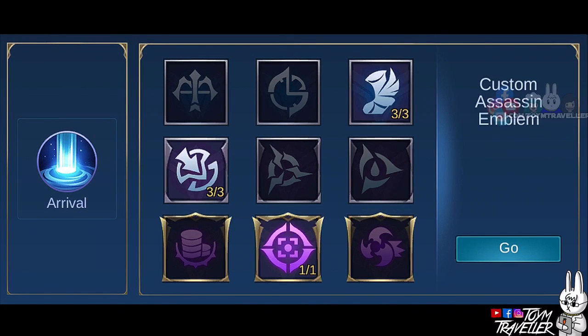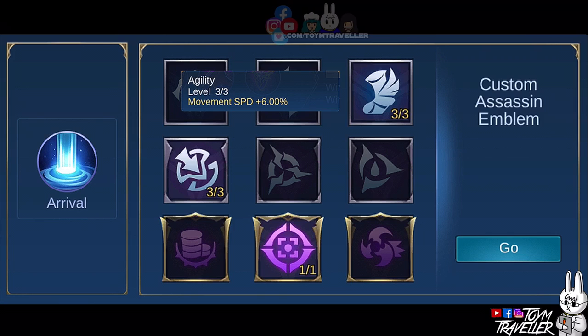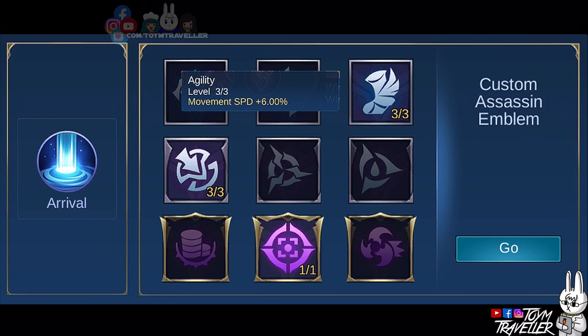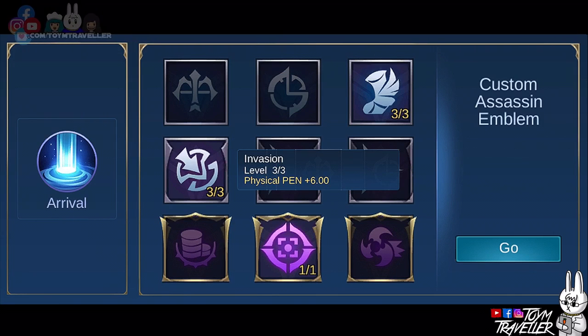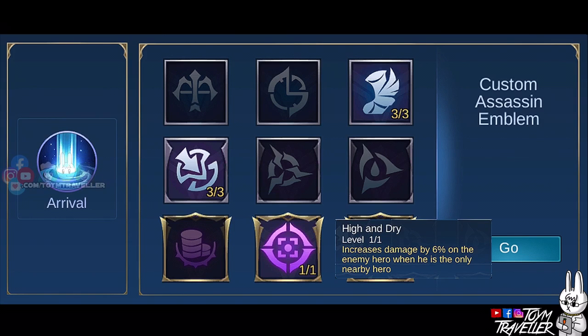In my opinion, the best emblem set to use is the Custom Assassin emblem set. This could provide extra stats according to your needs as a fighter assassin. Set Agility to max level for additional movement speed — higher movement speed means a higher chance to chase enemies or escape death. Setting Invasion to max level provides Physical Penetration, meaning higher damage on your basic attacks and skills. Get High and try to increase your damage to the target when they are the only nearby hero — advisable when banking a single hero. But if you're not that type, just consider Bounty Hunter or Killing Spree instead.